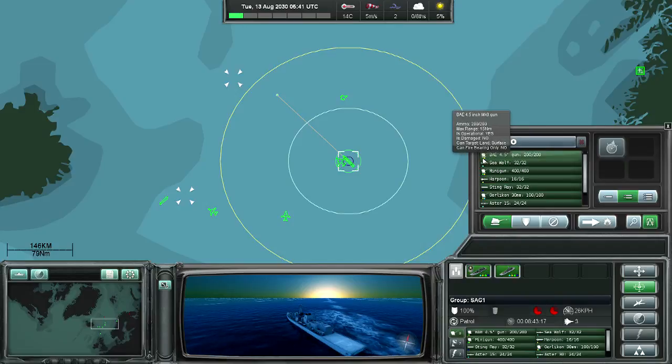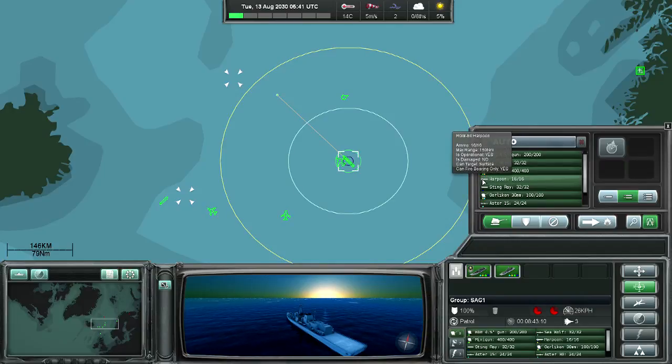We added a color-coding scheme for weapons based on what you can target with them: dark blue for submarines, light blue for air, yellow for surface targets, and green for land. This applies to the weapons, to the weapon loads for aircraft, and you can also see the range lines on the map.